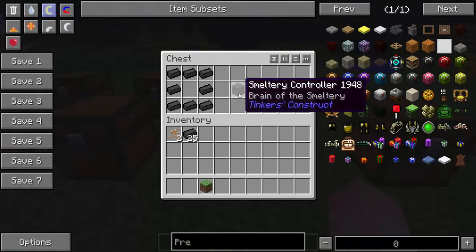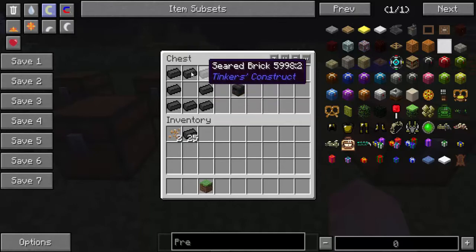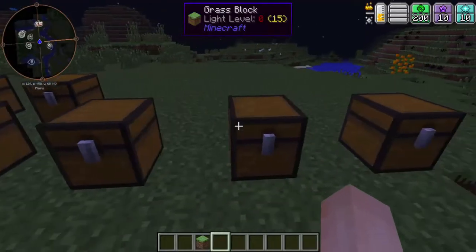Next, you're going to need a smeltery controller. This is where you're going to see what type of ore you have and how much. It's made by 8 seared bricks leaving the middle space empty.